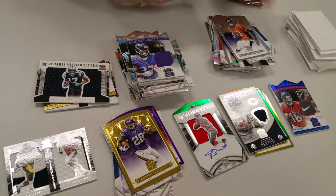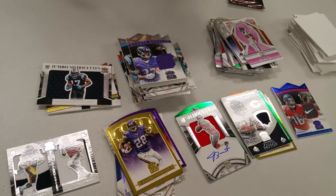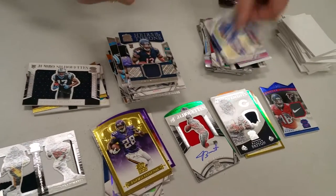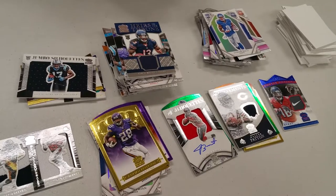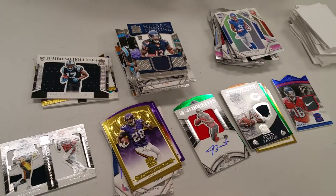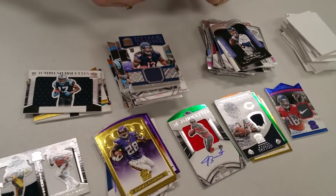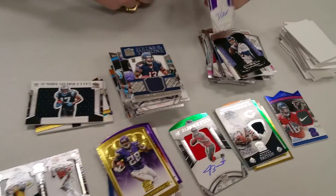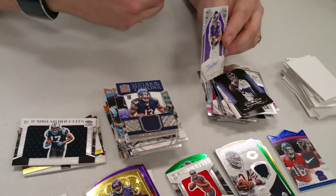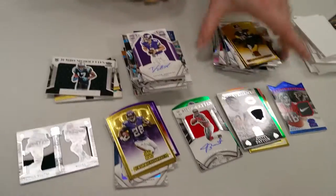Kevin White — I only sell retail stuff. I have a horrible vendor. Our last card: Taylor Heinecke numbered 21 out of 25. And Big Ben numbered out of 99 — very nice, that's a nice card.